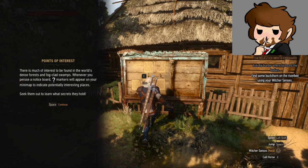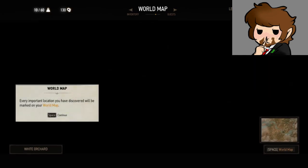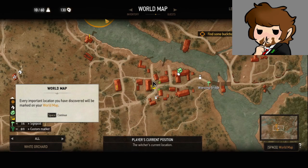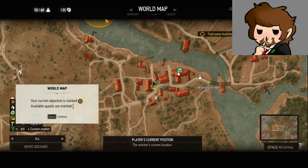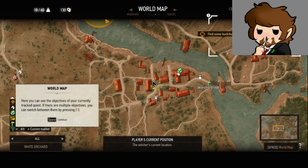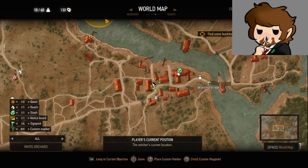Points of interest — much interest to be found in the world's dense forests and fog-clad swamps. Whenever you interact with a Notice Board, markers will appear on your minimap to indicate potentially interesting places. Seek them out to learn what interests they hold. Every important location you discover will be marked on the world map. You can see objectives of your currently tracked quest; if there are multiple, switch between them by pressing V. Use Z to increase or decrease the minimap size.